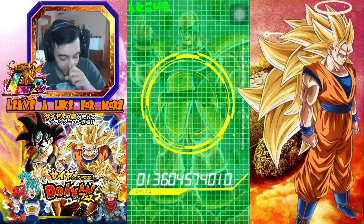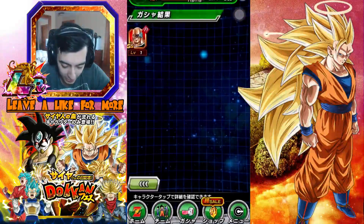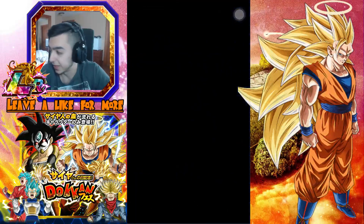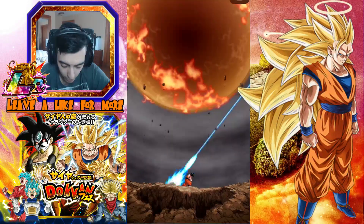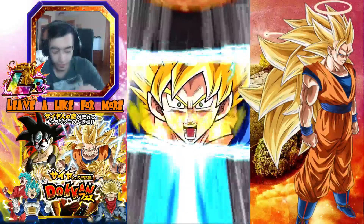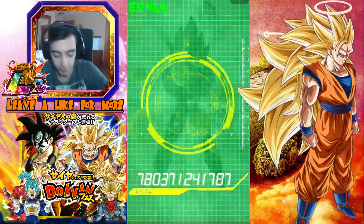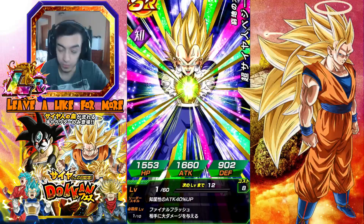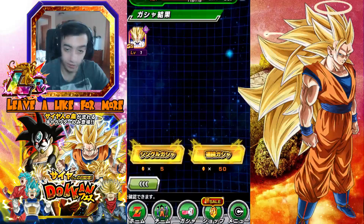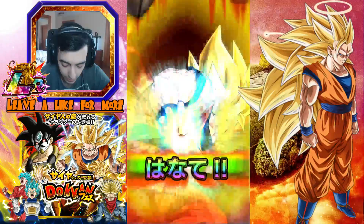Come on game, hit us with that Nappa. At least his card art looks sick. So we're going to keep going, let's do another single. I love that you can summon over - JP's had that for a while, Global's still waiting for that. Rainbow - Super Saiyan. The only good thing about seeing Rainbow is that at least you know you're guaranteed an SR or higher, because if it doesn't go Super Saiyan you're guaranteed an SSR. But 90% of the time when you get a Rainbow, you're going to go Super Saiyan.